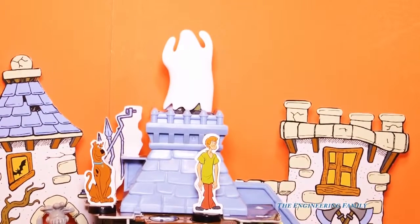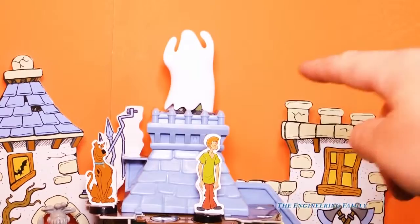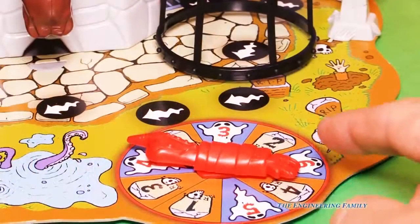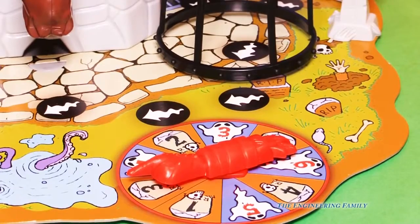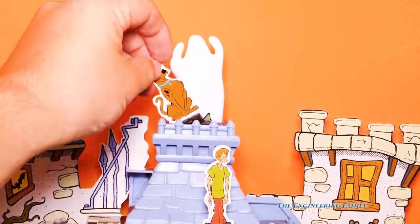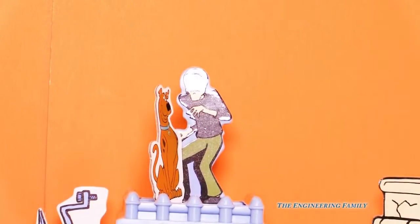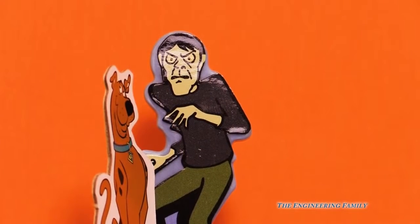Okay, so we're at the top. Now it's Scooby's turn and he needs a three to get to the very top to reveal the ghost — and who's actually the ghost. So let's see what he gets. If Scooby gets a three, he can reveal the ghost. He got a three! One, two, three. You made it to the top. Let's see who the ghost is. Let's pull off the ghost. It's just a bad guy — look at that bad guy! Do you see that bad guy that Scooby caught?